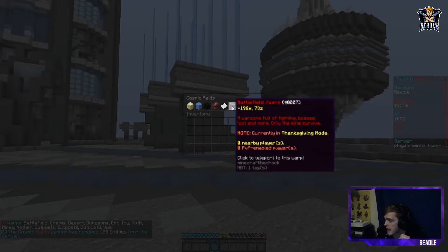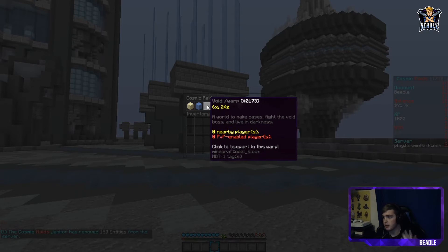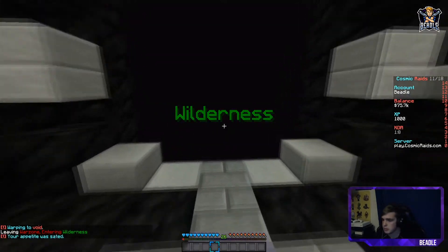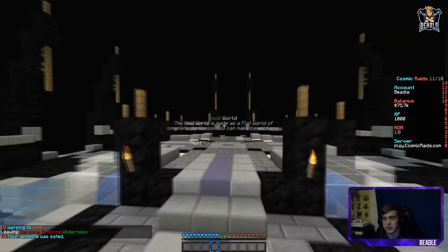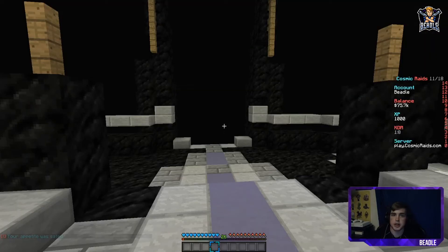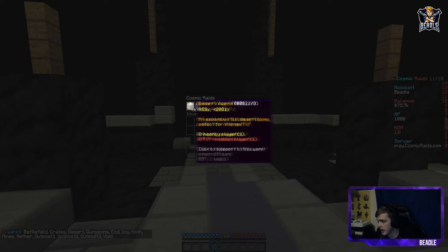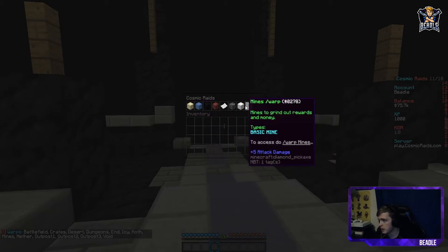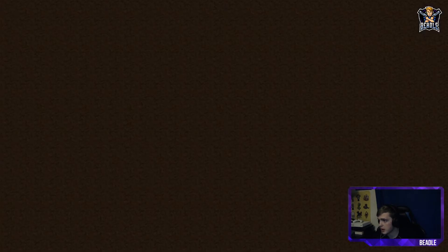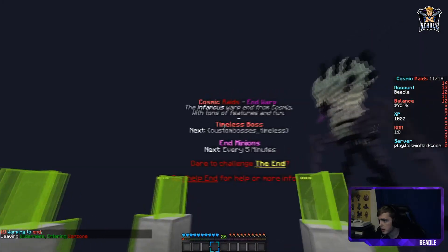Another thing I want to show you guys is the warps. We are adding a cosmic warp end — so an end for you guys to make bases. I made a void world; void is for you guys to make bases and stuff. Here it is — it's just a super flat stone world so you guys could build bases and do raid events here. We also have desert and icy warps, the battlefield, warp mine, outposts, and warp cove. Let me show you guys the warp end.